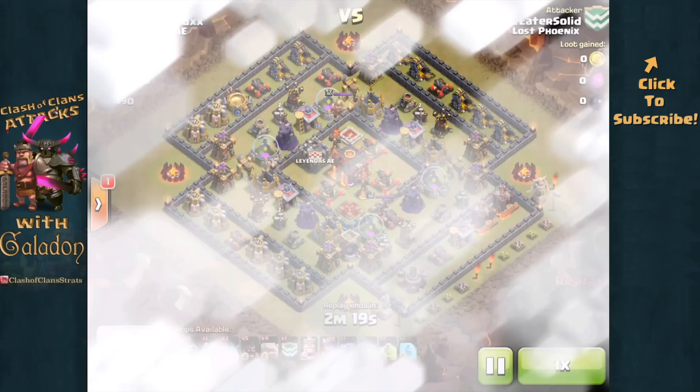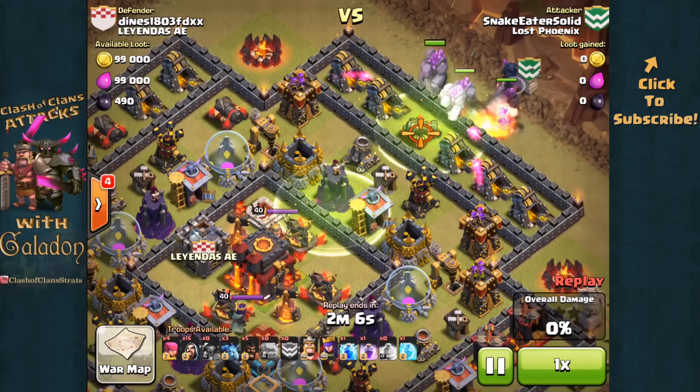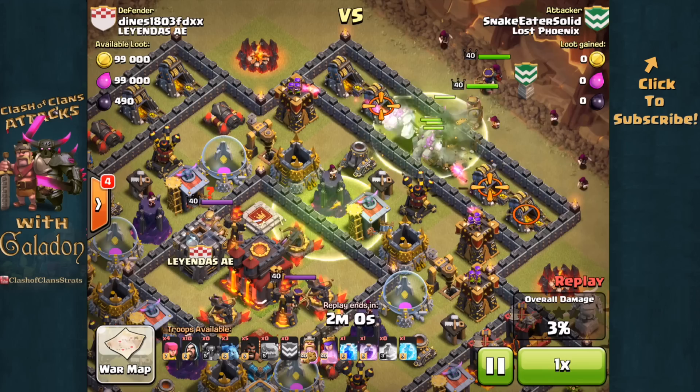First we are watching one from Snake Eater Solid against a very popular base layout that I keep seeing more and more of. Snake has brought five golems — the fifth is in the clan castle. Two jump spells already down, golems moving in, PEKKA in behind right away, heroes coming in — everybody moving into that first enclosure. The wizards are going to help take out those structures in that first enclosure.